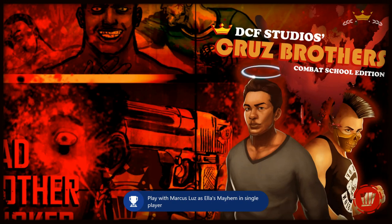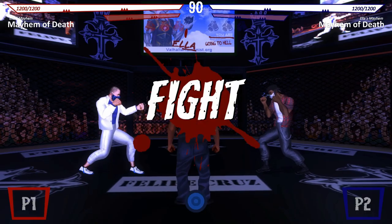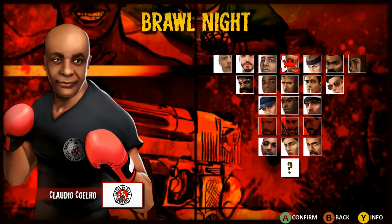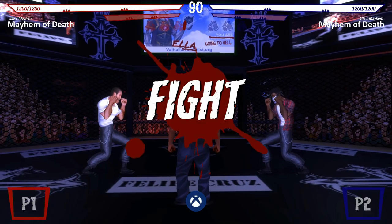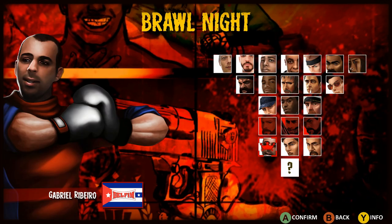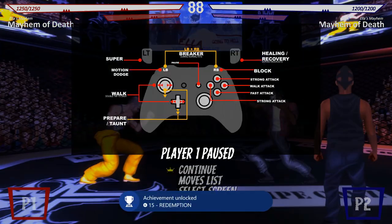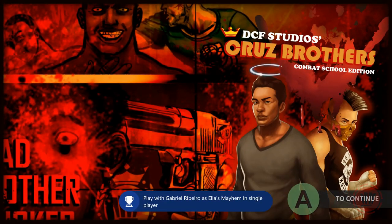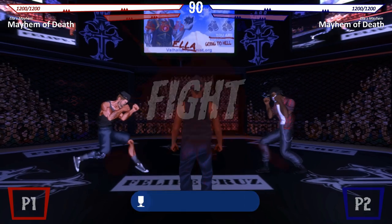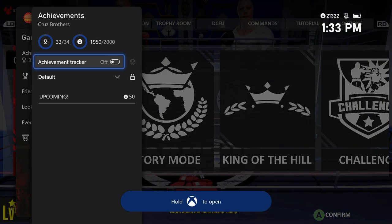Quit out and go back to the same match for each remaining character. Select Felipe, start the match and get the achievement, then quit. Next is Igor — start it up for the achievement, then go back to the menu. Then select Gabriel from the bottom, start it up for the achievement, go back to the main menu, and finally select Miguel from the bottom. Start it up and you'll get the last achievement for that set.